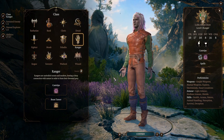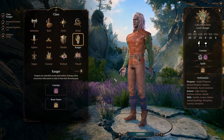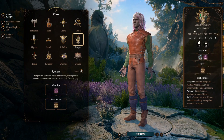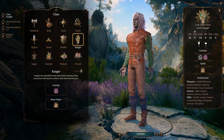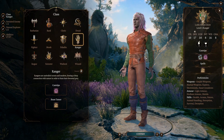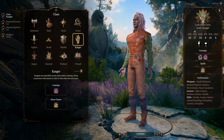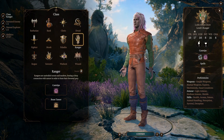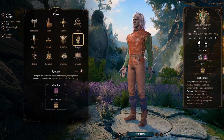Alright, here we are at level 1. The Beastmaster has a primary ability score of Dexterity. You're going to have saving throw proficiency in Dexterity and Intelligence. Your hit die is 1d10, on par with paladins and fighters. You're going to have proficiencies with simple weapons, martial weapons, shields, medium armor, and light armor.